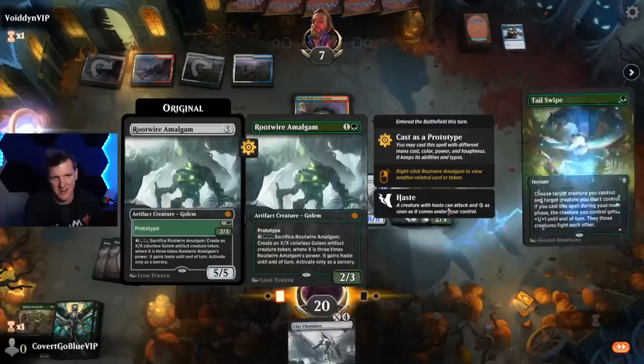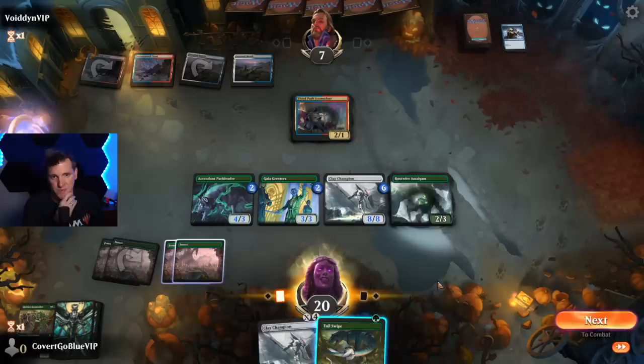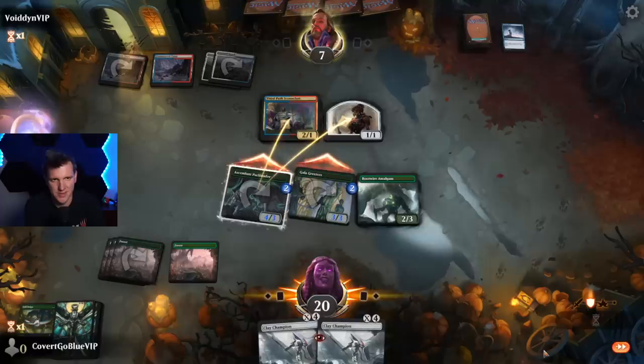If the opponent has a spot removal we don't want them to use it on a creature that's going to attack here. But wait — they could have an Abrade or a Lightning Strike. Does that mean we're supposed to use the Clay Champion as the swipe? If they have a bounce spell we'll really regret that. Let's play around the burn spell, not the bounce spell. That is what I get.